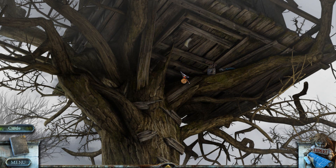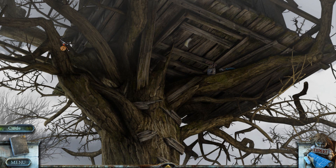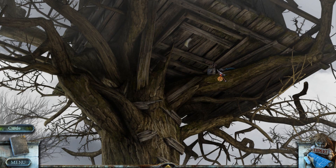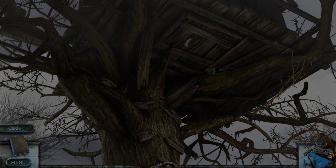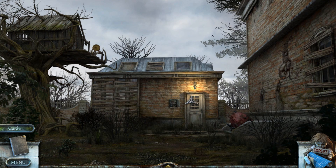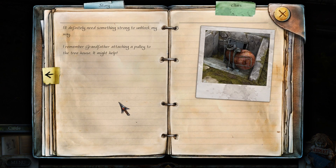Hopefully those things are going to be inside the house somewhere, or in the garage maybe. Don't think the weight's going to help me with this one. I guess I'm not going to be able to get these until I get that rope ladder and the hook. That's probably going to be the last place we visit in this act. Let's head towards the garage, or should we? Let's have a look at this — it is a door to a basement, I think. I'll definitely need something strong to unblock my way. I remember grandfather attaching a pulley to the treehouse — it might help.